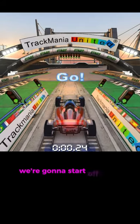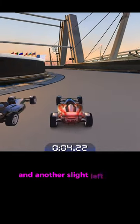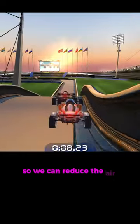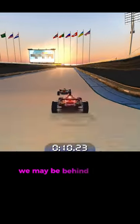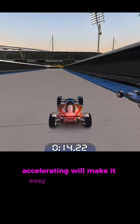Welcome to AO1 race. We're going to start off right away with a slight right turn immediately followed by a slight left turn and another slight left turn, trying to stay on the blue as close as possible. Hit the brakes so we can reduce the airtime that our car gets. We may be behind by a lot so far, but the extra time that we got on the road accelerating will make it easy to catch back up.